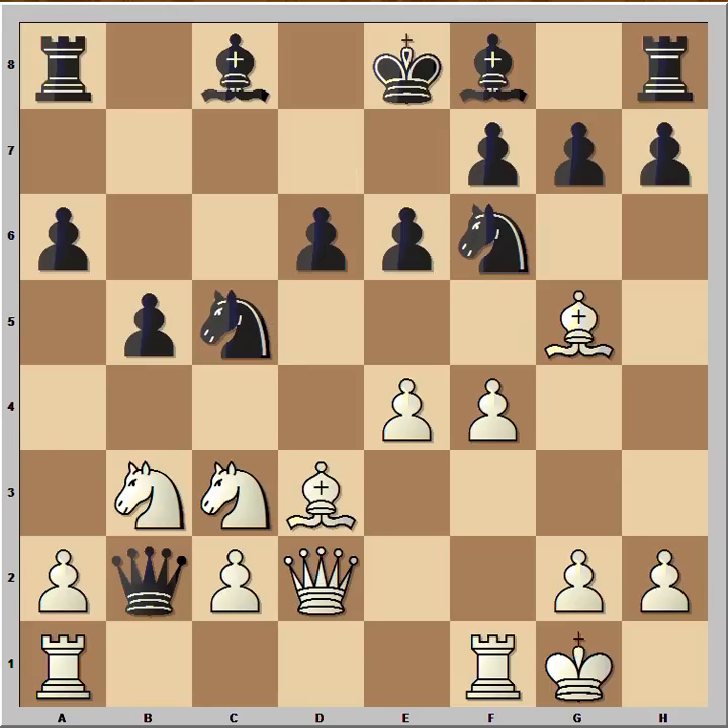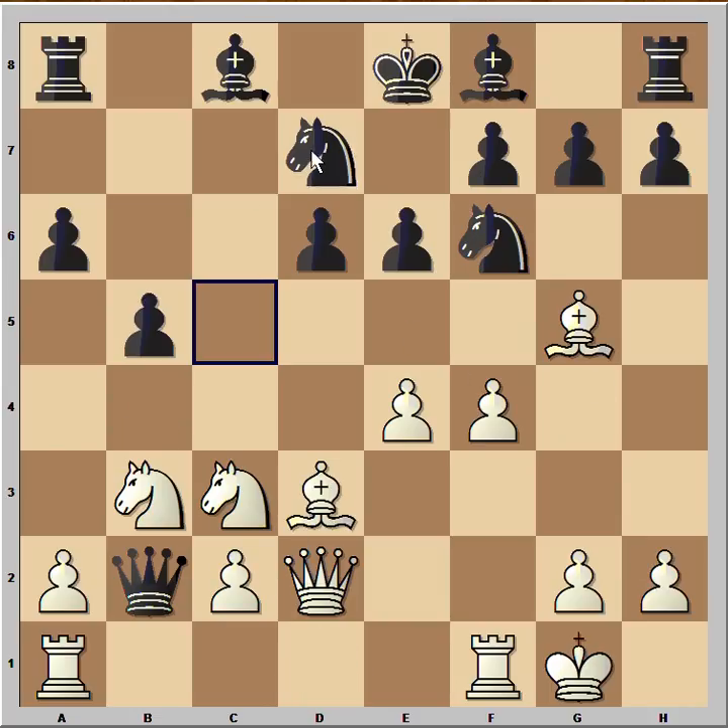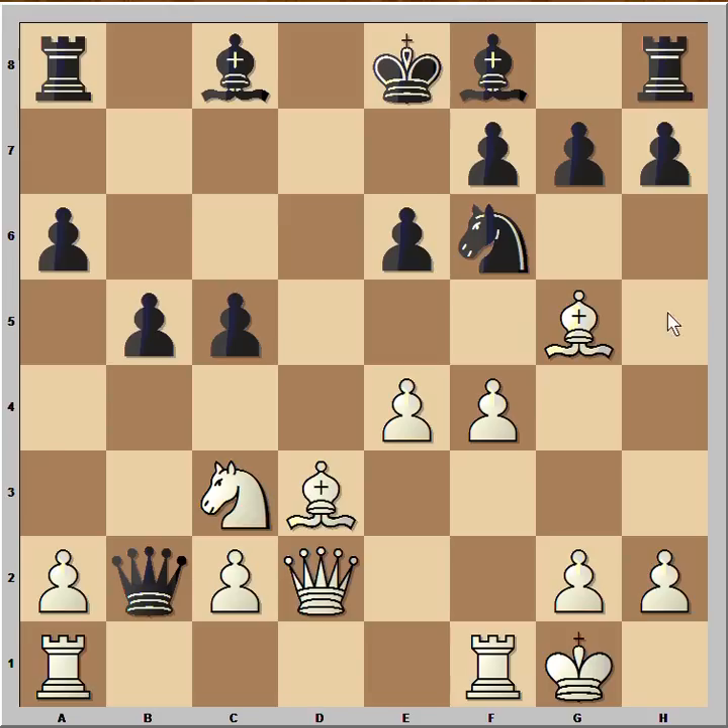Knight to c5 — black wants to exchange all the pieces as soon as possible. But let's go back. A better move instead was b4, attacking the knight, so white would have to play knight to d1. But you can understand he wants to exchange all the pieces, so he played knight to c5. Knight takes knight, pawn takes on c5, and now white captured the knight on f6, doubling black's pawns.